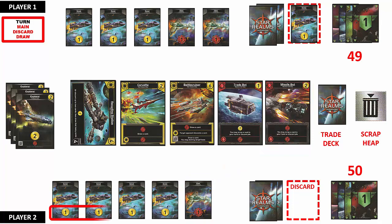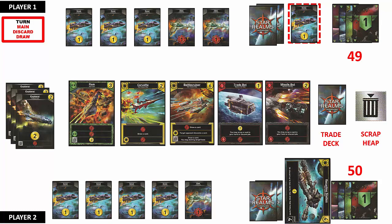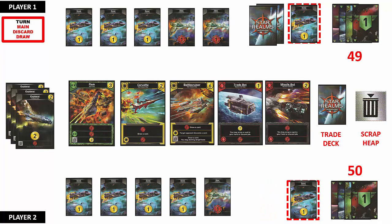Player 2 uses the 1 combat point to reduce Player 1's authority points to 49. Then Player 2 uses the 4 trade points to purchase a base and places it face up on their discard pile. The base is replaced with another card from the trade deck. Since there are no more cards to be played, the hand is discarded face up and Player 2 ends the turn by drawing 5 cards from their deck. It is now Player 1's turn again. Player 1 has 3 trade points and 2 combat points. The 2 combat points are played, reducing Player 2's authority points to 48.